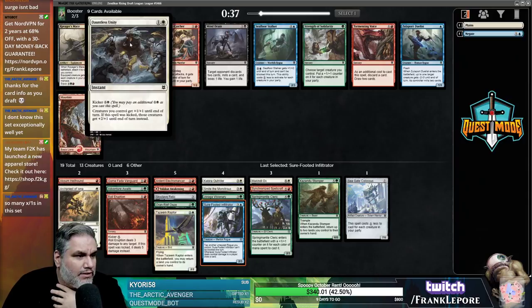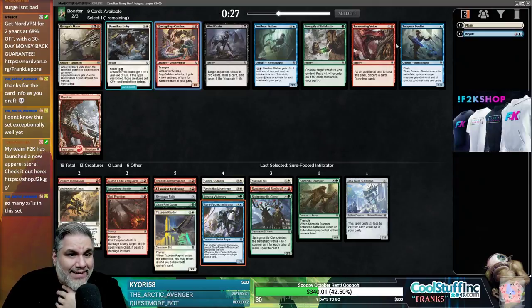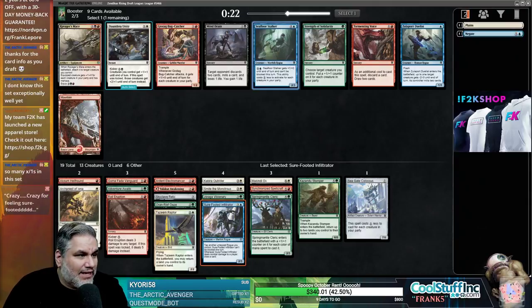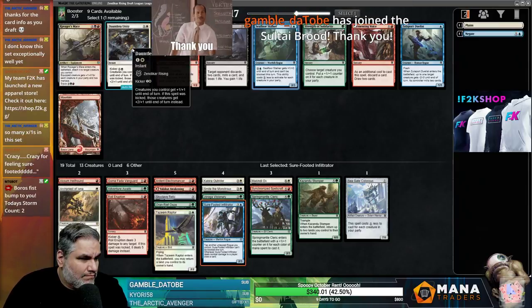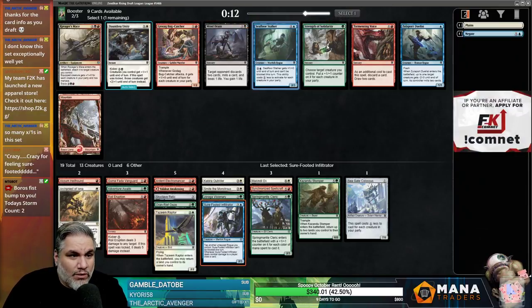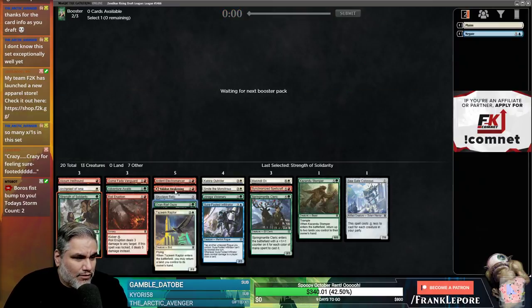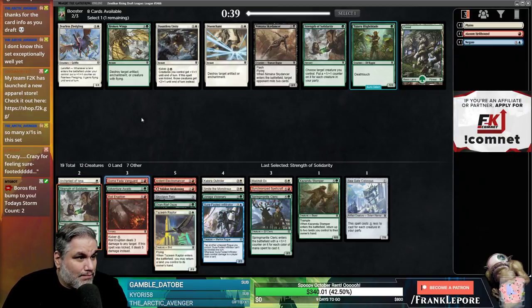Dauntless Unity: +1/+1, and if it was kicked gets +2/+1. There's a 1/2 with Trample that when it attacks gets +1/+1 for each creature in your party, so it's always at least a 2/2 when it attacks. 3 mana for a 2/3 — this pack's not great. Strength of Solidarity could just be good, especially with Oran Reef Ooze in our deck. I'll take the Hellhound out — I don't think we're just going to be aggressive for the sake of being aggressive.